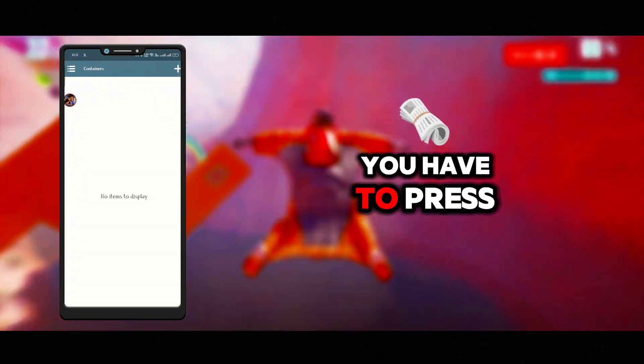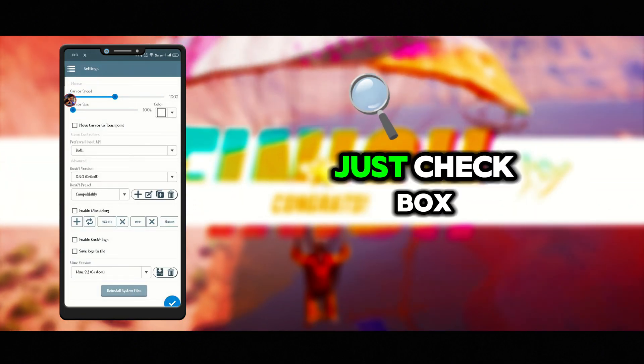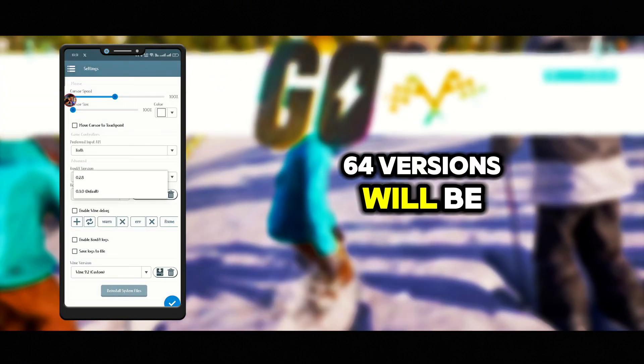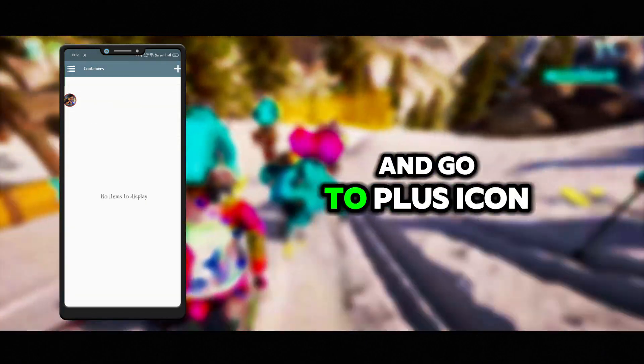After installing system files successfully, press the three-dot button and go to Settings. You don't need to change anything here — just check that the 64-bit version is on the latest version. Then select the right button and go to the plus icon.